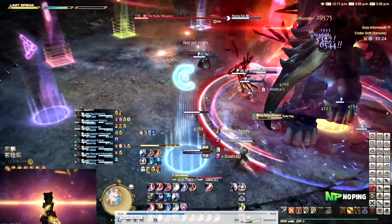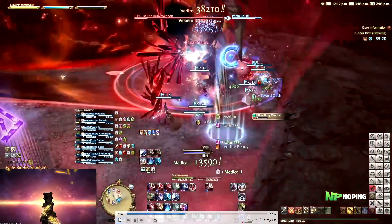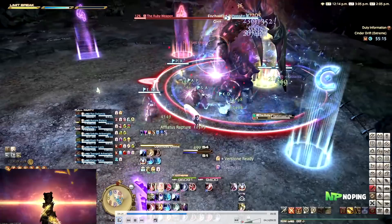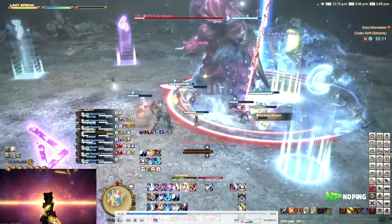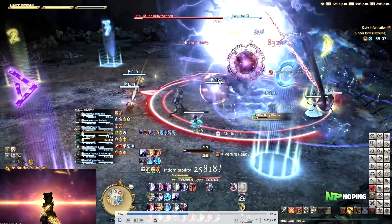Another Ruby Ray, so just make sure you dodge out of the way. And another raid-wide AoE as well. And then we are going into the reverse Flexi-Claw mechanic that we got the first time around.